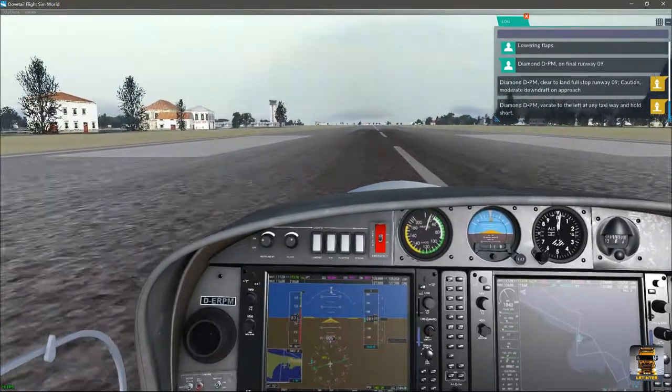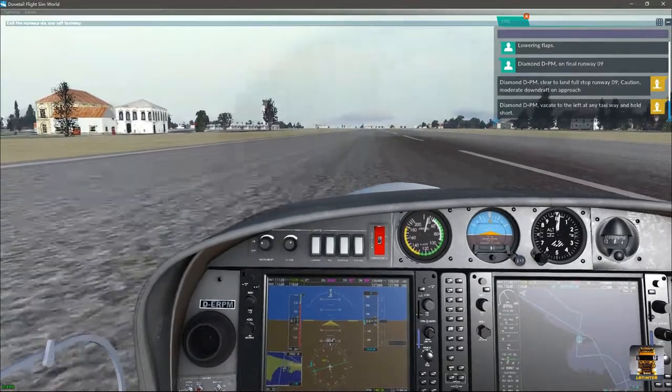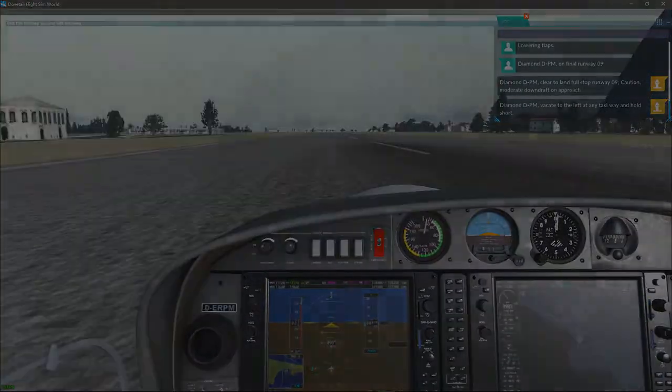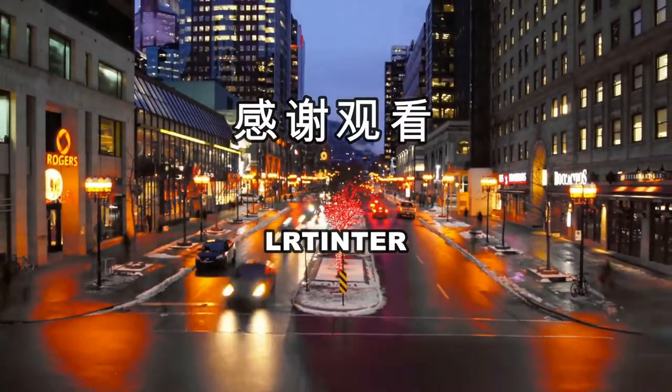Diamond Delta Papa Mike, vacate to the left of any taxiway and hold short. Thank you.